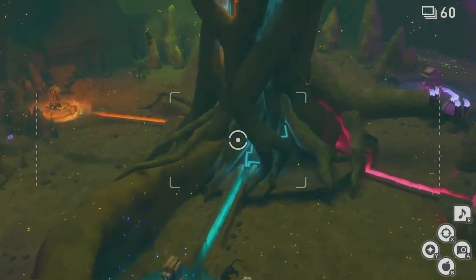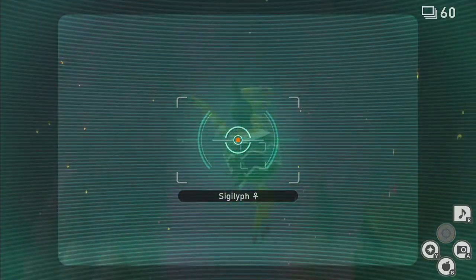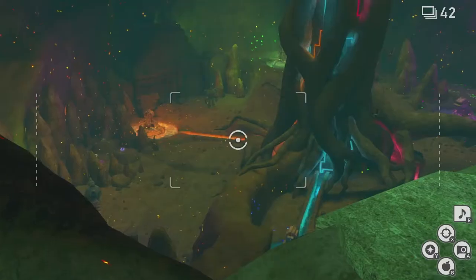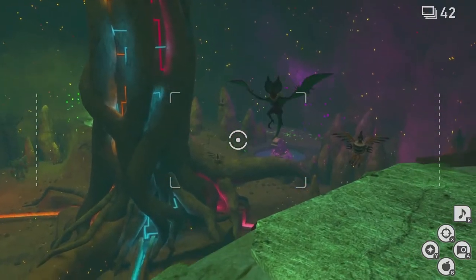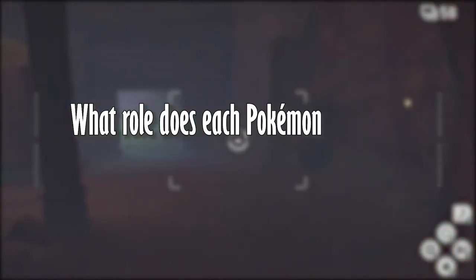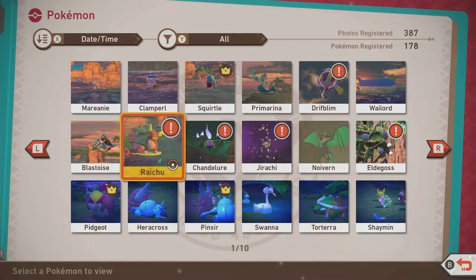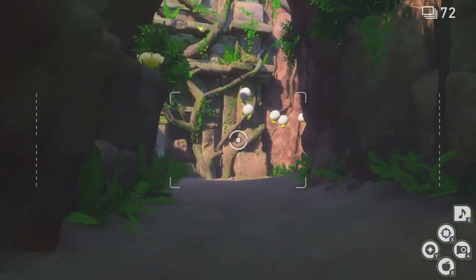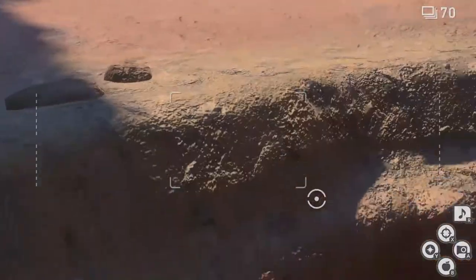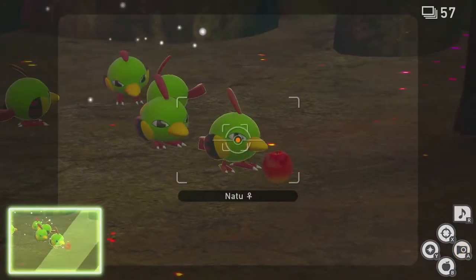His theory describes the Ruins of Remembrance as a now abandoned laboratory created by the ancient humans, presumably for the purpose of monitoring this incoming meteor. The question we are formulating is: what role does each Pokemon represent in building this supposed laboratory? There are 14 total Pokemon you can snap photos of in Auris Island, but we'll mainly be focusing on 7 of them. The remaining half are all Pokemon that could have easily inhabited these ruins following natural causes.